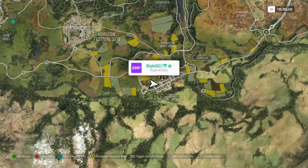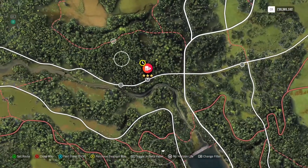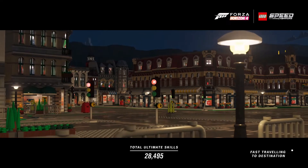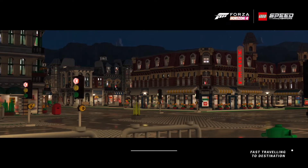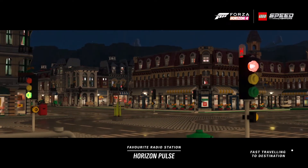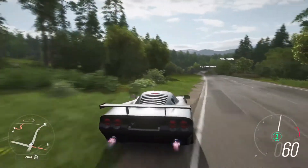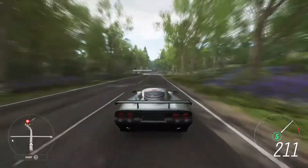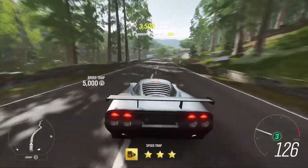The speed trap is called Lakehurst — we haven't had this one in a while. You need 195 mph, which is 5 mph more than the usual 3-star objective, and it's a really easy one. Even going this way you'll be absolutely fine. I'm starting at this crossroad here and just going to full send it down the hill — you really don't need this much run-up but I want to avoid doing it multiple times. There we go, 245 mph — cleared it by about 50 mph. Really, really easy.